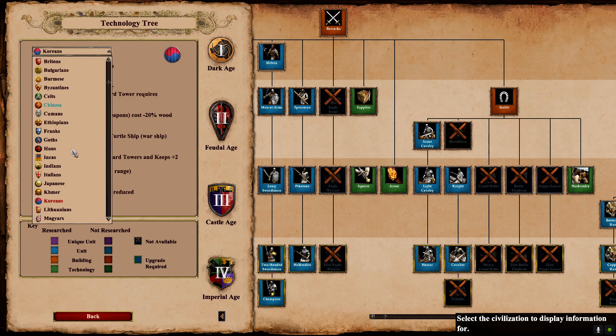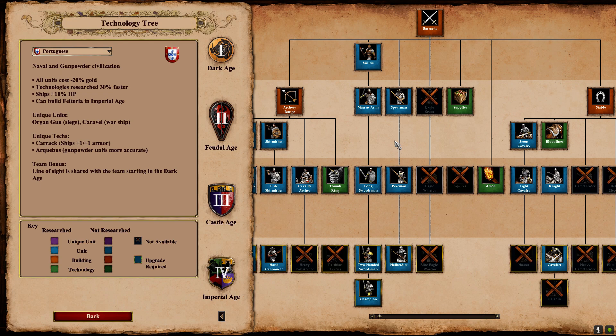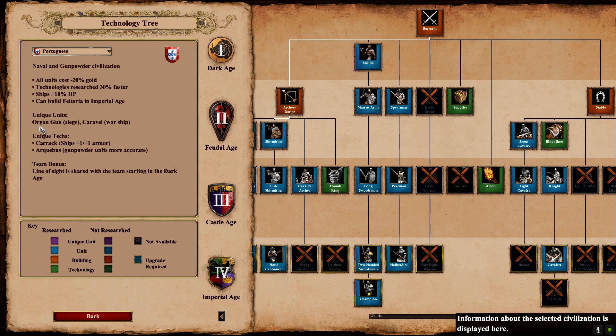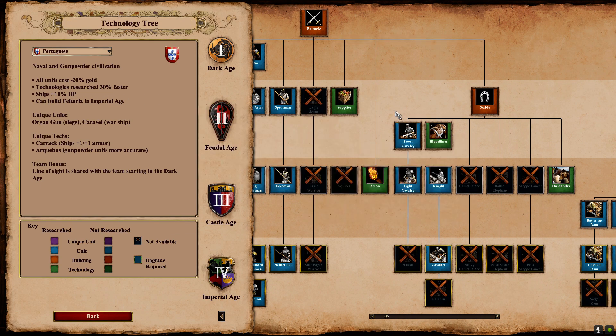Another situational one would be Portuguese. I think you could situationally see them now if teams pick Nomad or Team Islands, because of the team bonus where they get shared line of sight, 30% increased technology speed, and more HP on their ships. They did okay this patch in terms of 2v2 balance, but I still think the only reason you're ever going to see them picked is on a water map.